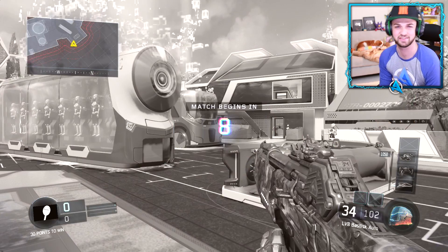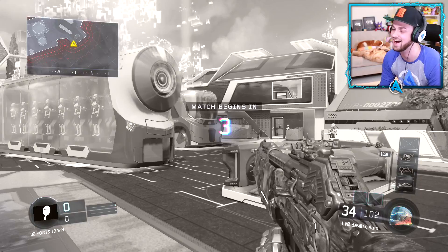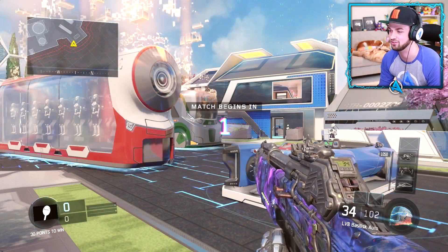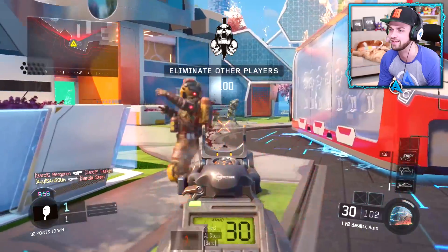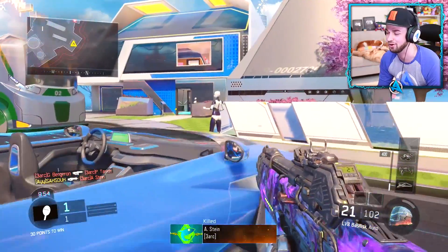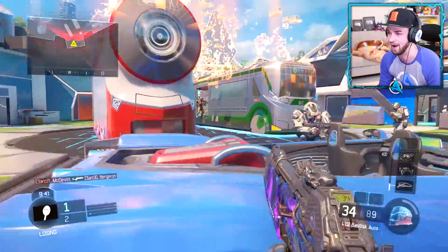Let's jump into a custom game and see what this assault rifle's like. This gun looks more like a sniper, but it's an assault rifle. I have no idea what to expect — there's barely been any information on these guns since they've been released. The controls are completely different, I'm sorry, I'm going to have to change it. Okay, we're back, this is more like it.